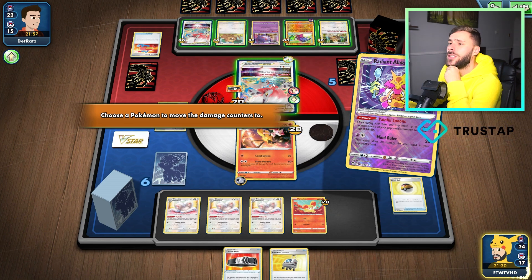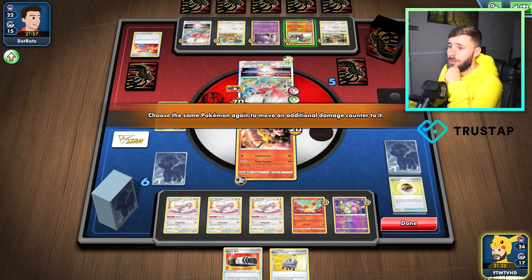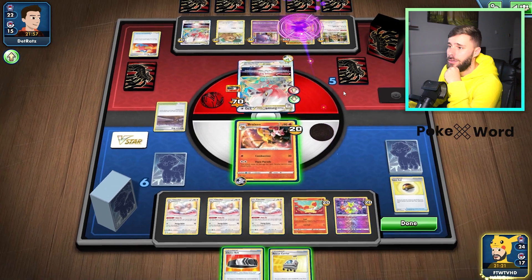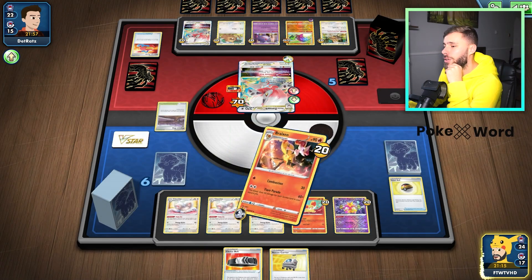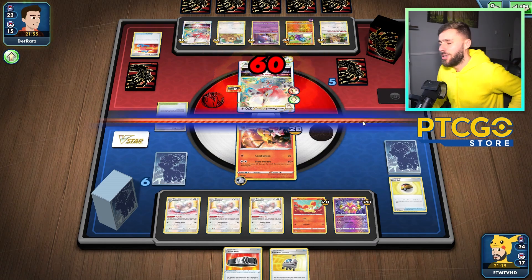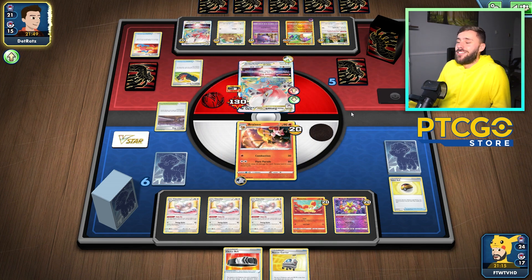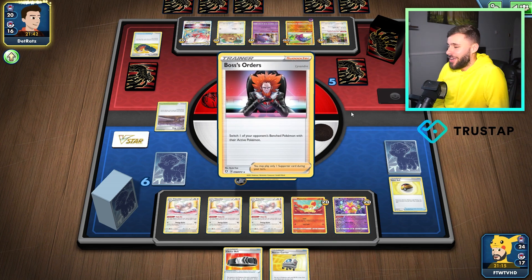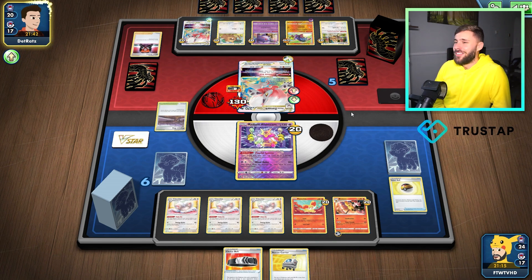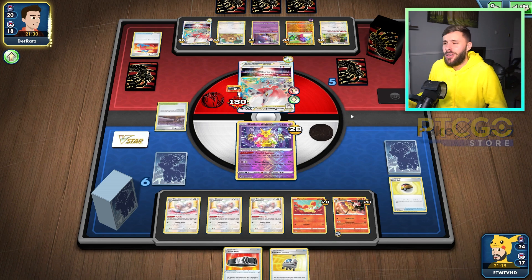I'm just going to move it to the Hawlucha. And I might save the Choice Belt actually — I'm going to not use the Choice Belt here, and just do a straight 60, because I want to get a Choice Belt out when there are a couple of Zoroarks coming up. What would be really cool is if we can just use Alakazam and take two single prizes, and then we only have to KO two Zoroarks. They're probably going to get rid of Alakazam — they're a bit scared of it. But by doing that you're just letting me use my Braixens a bit more. I can get Delphox out if I need to.